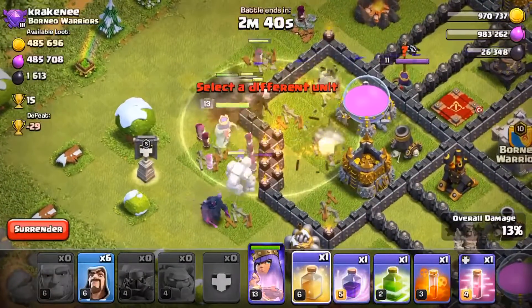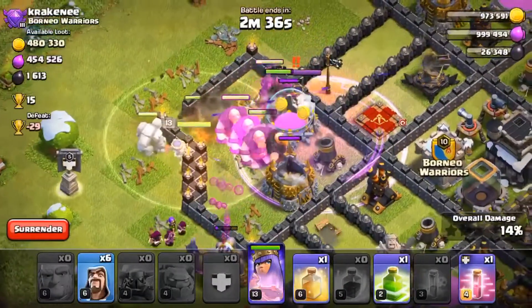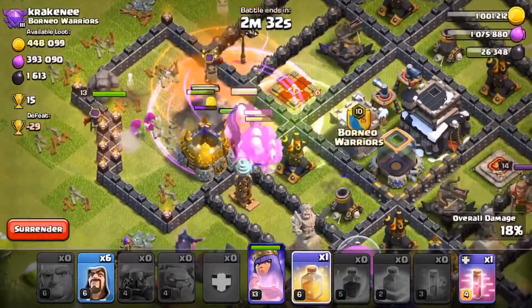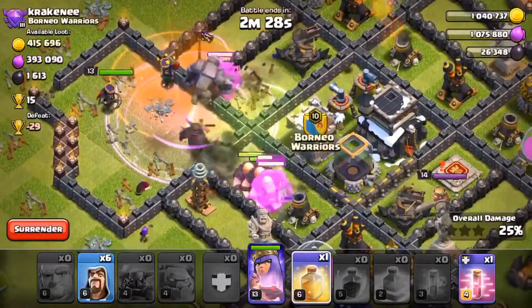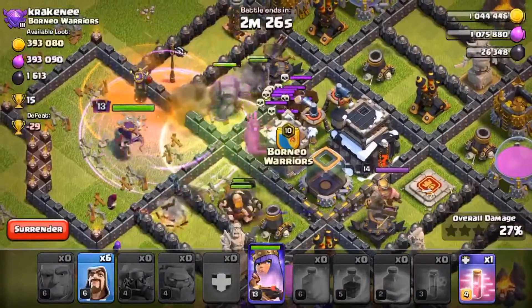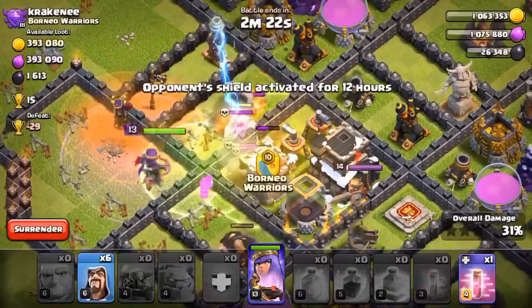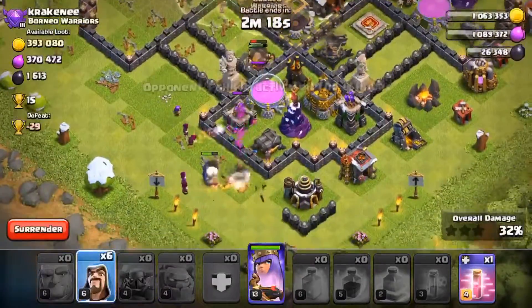Got a clan castle. The PEKKA's going the wrong way — where are you going, buddy? I think it's still going to work. I'm going to put a jump spell right there. This is going to be pretty beautiful — I think we're going to get a decent amount of loot from this. We got ourselves into the core. I'm not sure if I'm going to use that Haste spell I got from my clan castle yet.